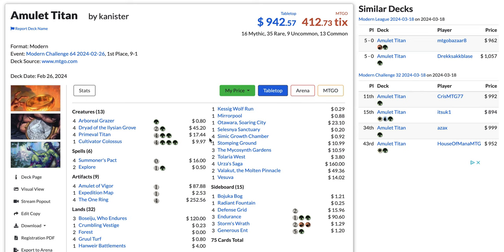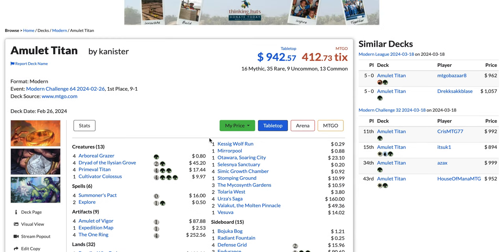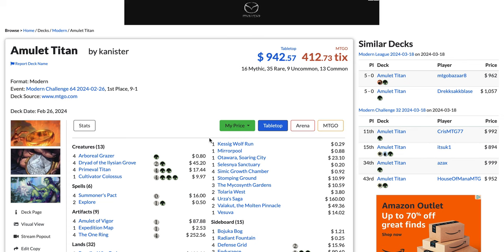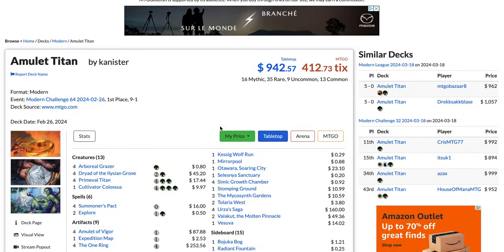I'm only looking at results from the past 7 days that excludes decks that were played before the ban of Violent Outburst even though they were not playing the card. The number 5 most popular deck in the last 7 days with 7.1% of the metagame and 73 results either on Modern Leagues, Modern Challenges, or Modern Preliminaries is Amulet Titan.